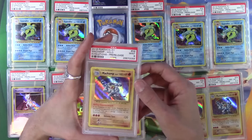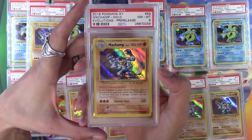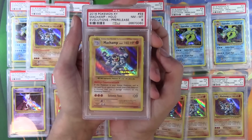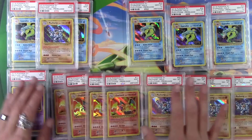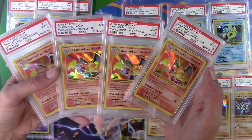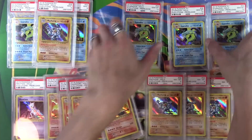Three 10s in the Gyarados. I'm excited about all of this. 8 — Machamp, you're not doing so well, buddy. Three eights, one of which is an 8.5, and an eight. Machamps did not do so well. Four in a row — nine Charizards. A ten would have been insane, but three nines is really good. So four nines I mean. We only sent off one of the Mewtwo's, so thankfully it came back a nine. So I do have a complete set of PSA graded nines.